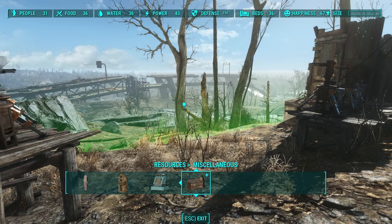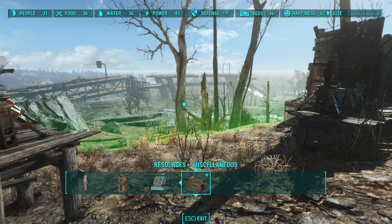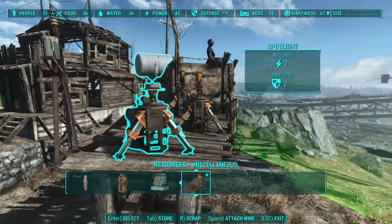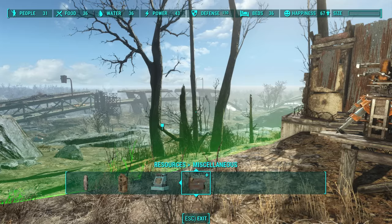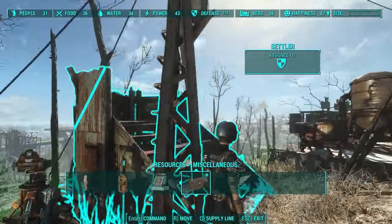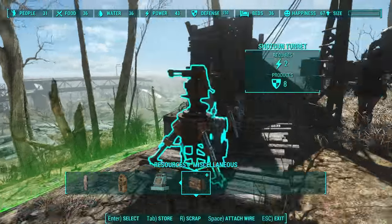The shotgun turrets are more effective at close range, as are shotguns in general, as you know. So, I figure if the enemies are all going to spawn here, they're going to spawn into a sea of high-powered shotgun blasts, with a spotlight to make sure that they can be seen, surrounded by two guard towers. That is spawn location number one.